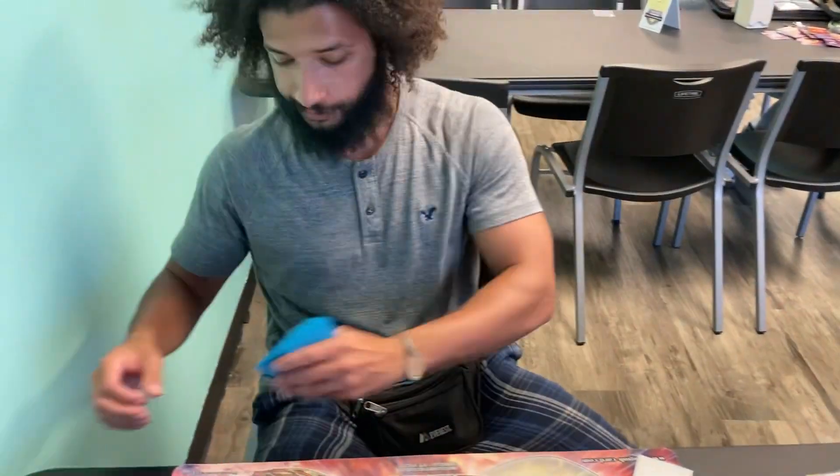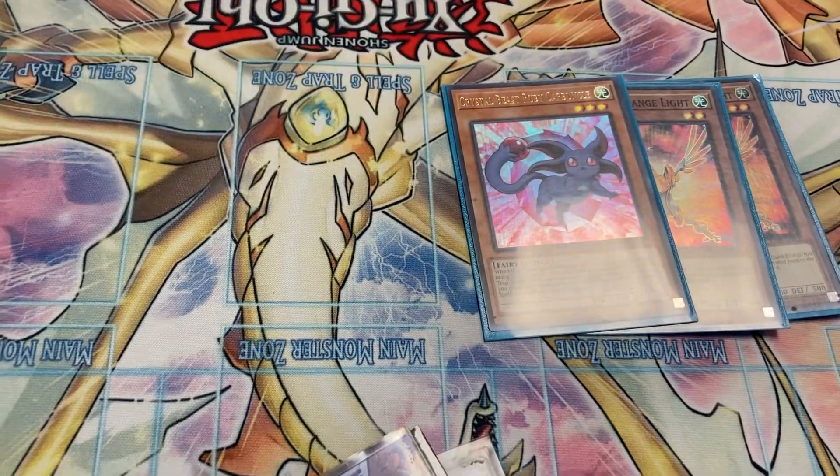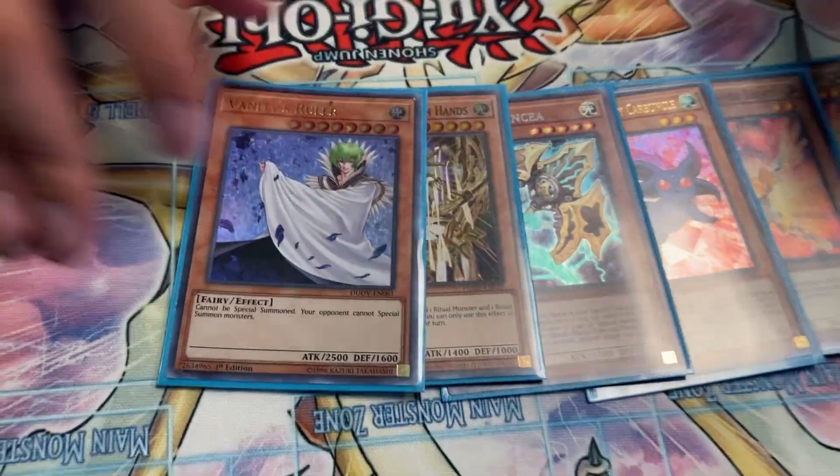Next up is Fairies. We've got 2 Herald of Orange Light. We've got the Crystal Beast Ruby Carbuncle. Lancia, Choju, and then we are playing the Vanity's Ruler. That's it for the Fairies.